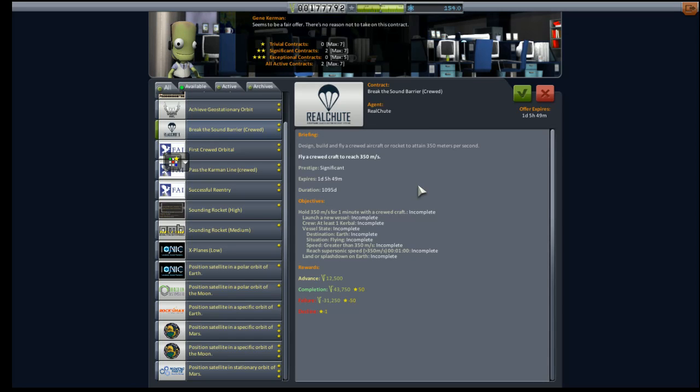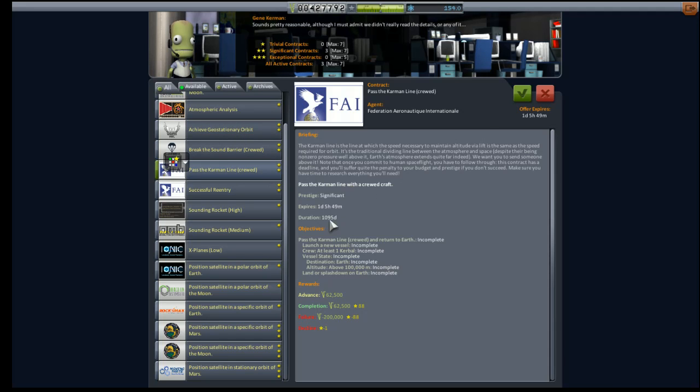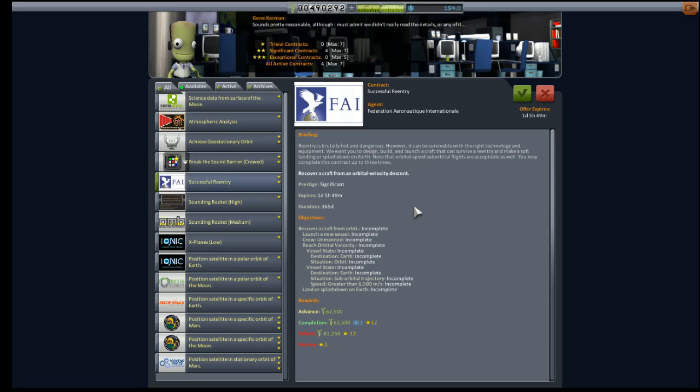Hey everybody and welcome back to Kerbal Space Program RP0 mod suite, the realism overhaul setup. In today's episode we're going to start qualifying for orbital flight, which means we can take this contract — the first group orbital — it's going to give us a thousand days. We can also take 'past the Karman line crewed' because we're planning on hitting that one too. We've maxed out our active contracts at four out of seven, so let's go.